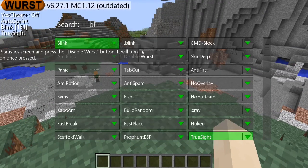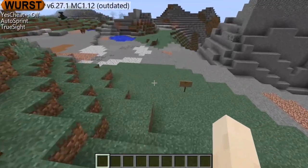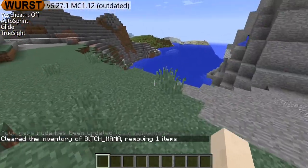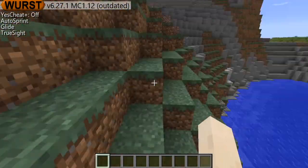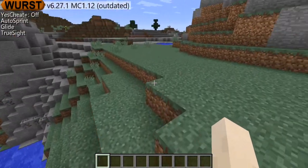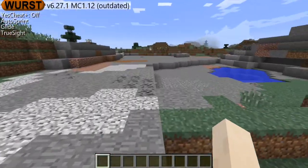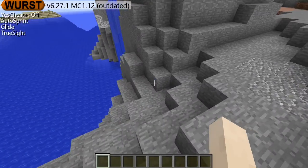Then you turn it off and you'll be gone from there and back here — it's a pretty cool hack on servers. The next one is glide. You could turn it on and then glide like you have the elytra. You can use it on servers if you're trying to jump off something and don't want to get hurt — like sometimes you're fighting and you could jump off but you'd take massive damage. This hack works on most servers, so it's pretty cool. It's one of my favorites.